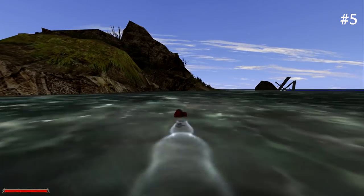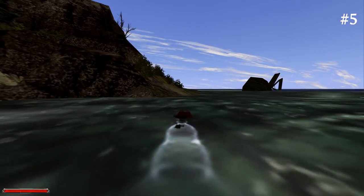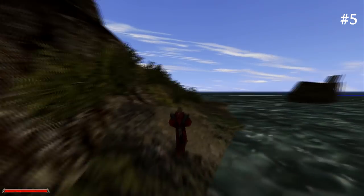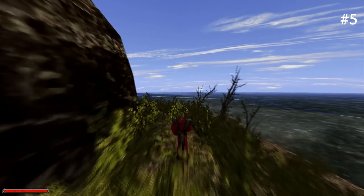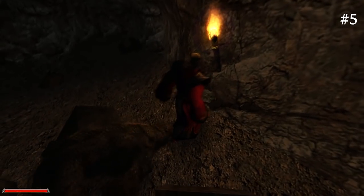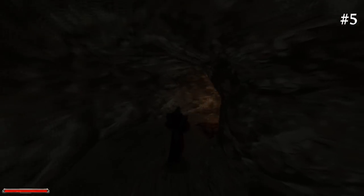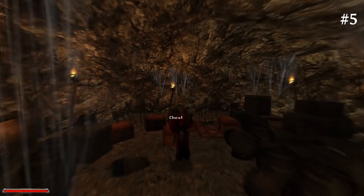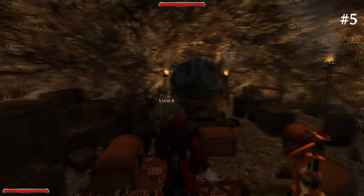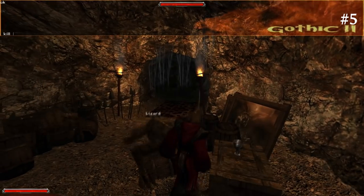Have you ever wondered where the Thieves' Guild treasure is? If you have joined the Thieves' Guild, you know they said they have a treasure somewhere. I'm swimming to that place right now to show you where it is. Many of you have probably already found it, but for those who haven't, it's a nice way to grab yourself some extra gold. Before proceeding, I pull this hidden lever — if you don't pull it, you're going to end up dying on these spikes. So I pulled it, nothing happens to me, and there's the treasure. Keep in mind that only one of these chests is picklockable; for the rest you need a key — which I'm not going to tell you how to get, because I am evil.